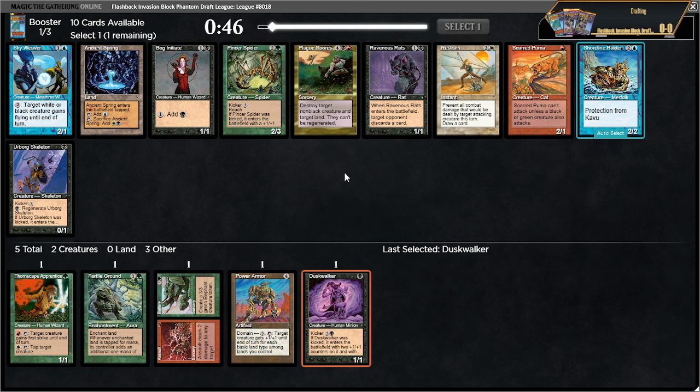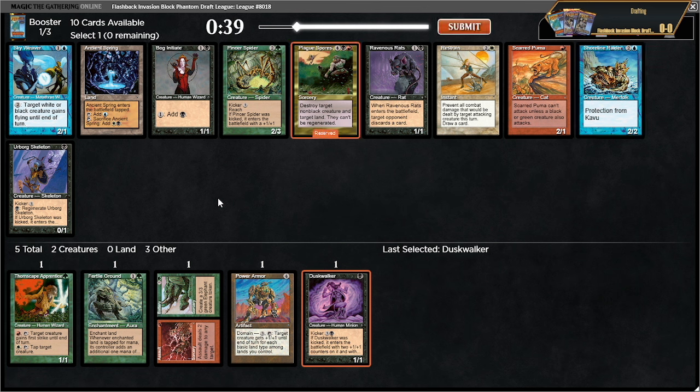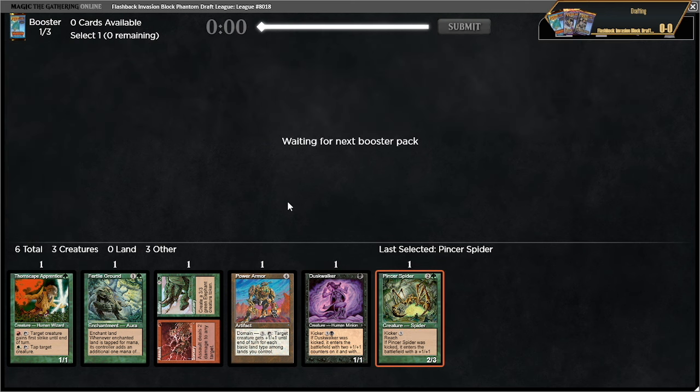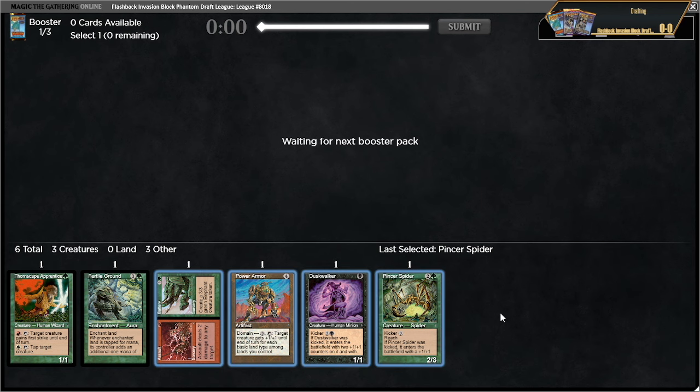Now maybe I take plague spores. I don't think ravenous rats is that great; there's also pincer spider. I don't hate trying to go into jund. The pincer spider is good — there's a chance it's correct because I'm committed to green but not the other stuff. I want to take plague spores but this is pretty close. Why does this have to say non-black? I'll take the pincer spider — this could certainly be wrong — but it does leave me significantly more open.